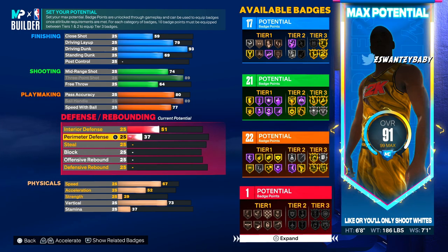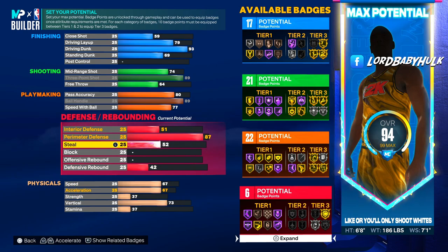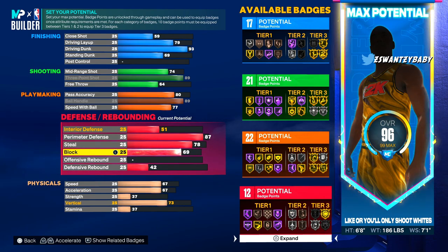We're gonna have a little interior defense. By the way, this build is not meant to guard ball — I'm gonna be running three big guys or me and two big locks. But I'm gonna be able to play defense. We have Hall of Fame Menace, Hall of Fame Workhorse. Look at the steal: 78 steal, silver Interceptor, bronze Glove.